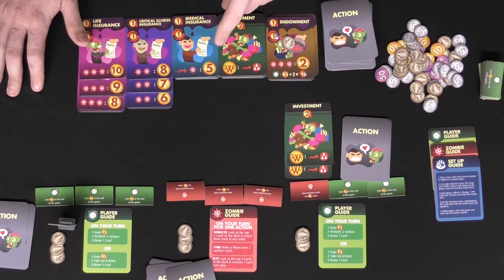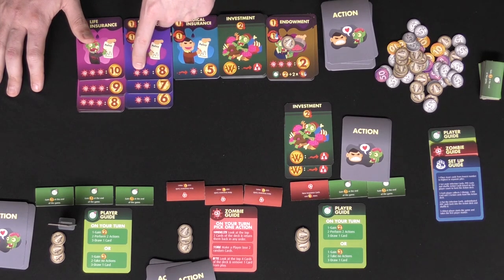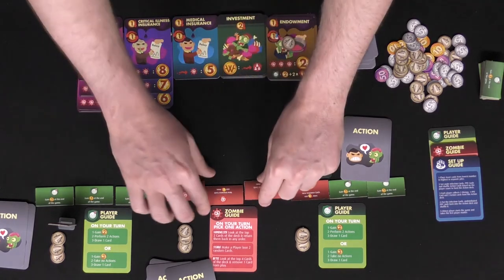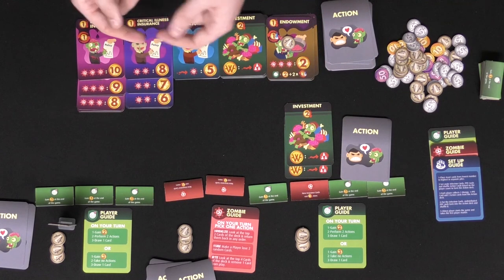Investments — you know how those work. Medical insurance is going to generate you five every single time you take damage. Critical illness insurance will generate you a certain number of money if you get your second wound — so if you have one and you flip over your second health token that'll generate you that money and this will get discarded.